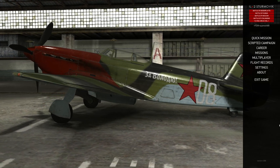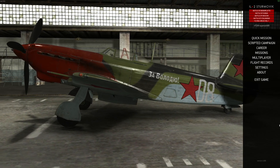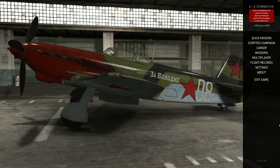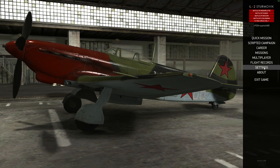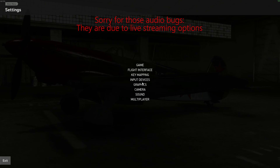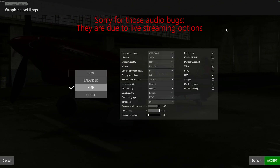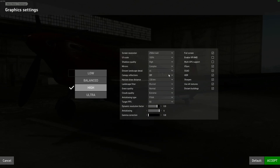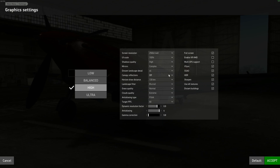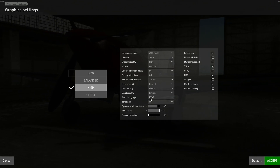This is how the game appeared when I started today after the update. As you can see, I've got some glitches and I'm going to show you how my settings are. As you can see, I don't have canopy reflection enabled at the moment, and anti-aliasing is set to FXAA.